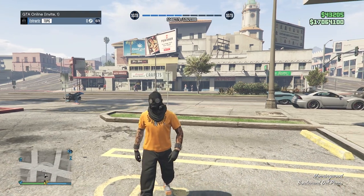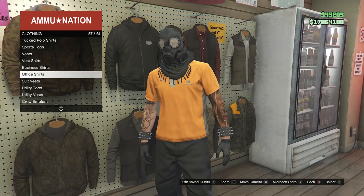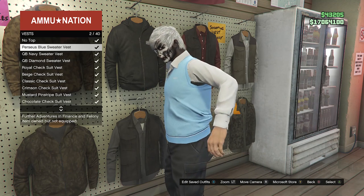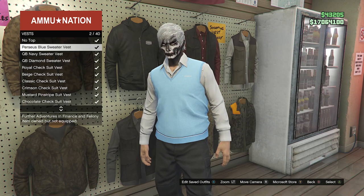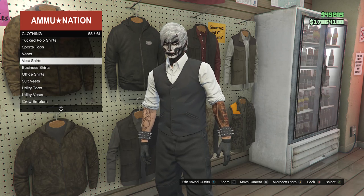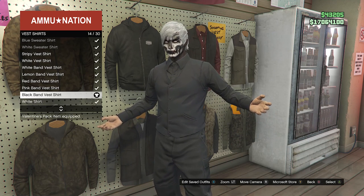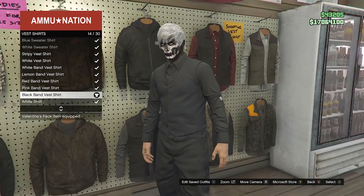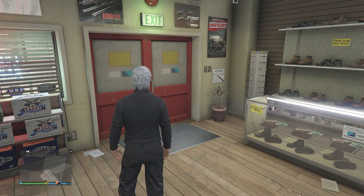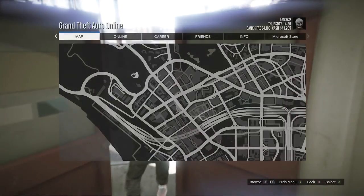Whenever you're back in a public or invite-only session, go back inside the gun store and walk to the top section. Go to Vest on slot 54 and equip any normal vest that looks like this — don't equip a sweater vest or it won't work, though you can use a different vest shirt. After you equip a normal vest, back out of Vest. Then go to Vest Shirts on slot 55 and equip the Black Band Vest Shirt on slot 14 — this is the important shirt you need. Back out of the top section.